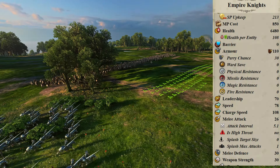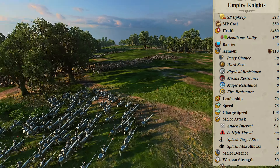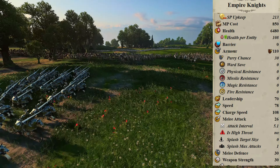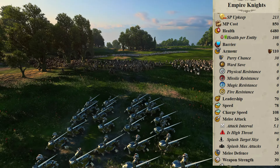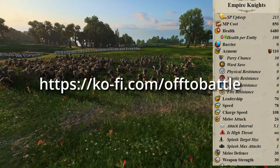Empire Knights are recruited for 850 gold and 213 upkeep, but that's not the full story. Empire Knights happen to be recruitable in one turn in the current state of the game — that's fantastic. On the other hand, they require stables, a tier 2 building, and a blacksmith, a tier 2 building.